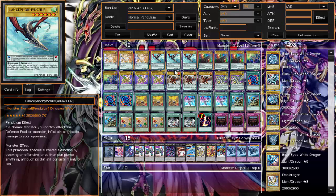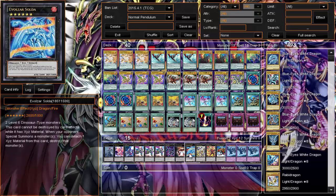I have two rank-six dinosaur Xyz monsters so I can go into Evolzar Soda. Soda is pretty powerful — it can't be destroyed by card effects as long as it has materials, and when my opponent inherently special summons a monster, I can detach a material to destroy that monster. So literally if I have this on field against pendulum decks, I can just keep detaching to destroy their summons. Very powerful.